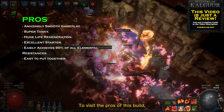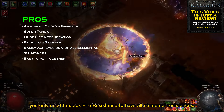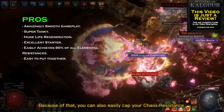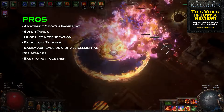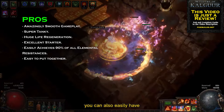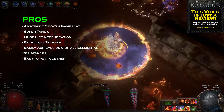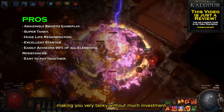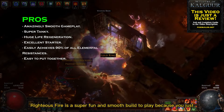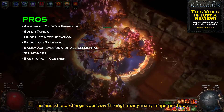To visit the pros of this build I would start with how simple it is. Because of the Chieftain Ascendancy, you only need to stack fire resistance to have all elemental resistance. Because of that, you can also easily cap your chaos resistance. Also because of the Chieftain Ascendancy, you can easily have 90% resistance to all elements, making you very tanky without much investment. Righteous Fire is a super fun and smooth build to play because you just run and shield charge your way through many many maps per hour.